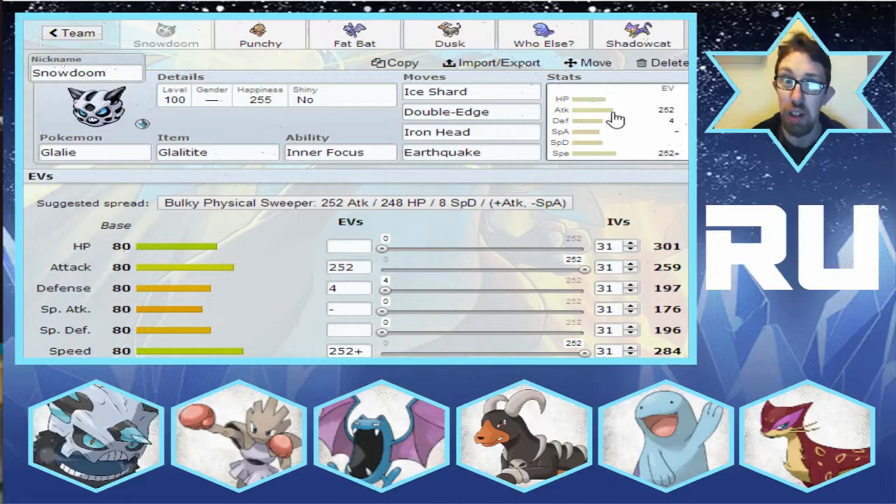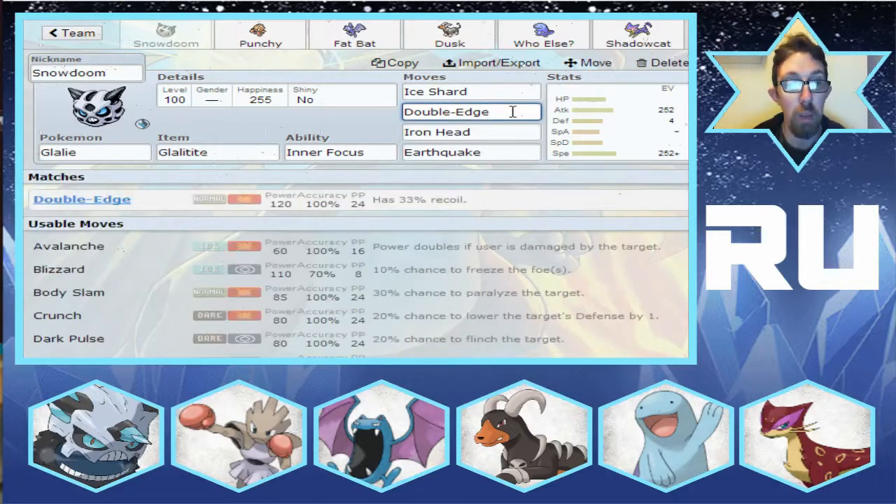I believe it also gets Extrasensory, so it's got a pretty good special move pool. But for this particular endeavor I've decided to go physical, because Mega Glalie has a much better use of its Refrigerate ability in the form of Double Edge. It doesn't really have anything on the special side to match Double Edge's power. It might get access to Secret Power, which is a base 70 special attack, and unless Elemental Terrain moves are up — like Grassy Terrain, Misty Terrain, and Electric Terrain — it's usually a normal move which gets changed to an Ice-type by Refrigerate, so it becomes about a base 90 attack. But Double Edge is a lot more powerful — base 120.